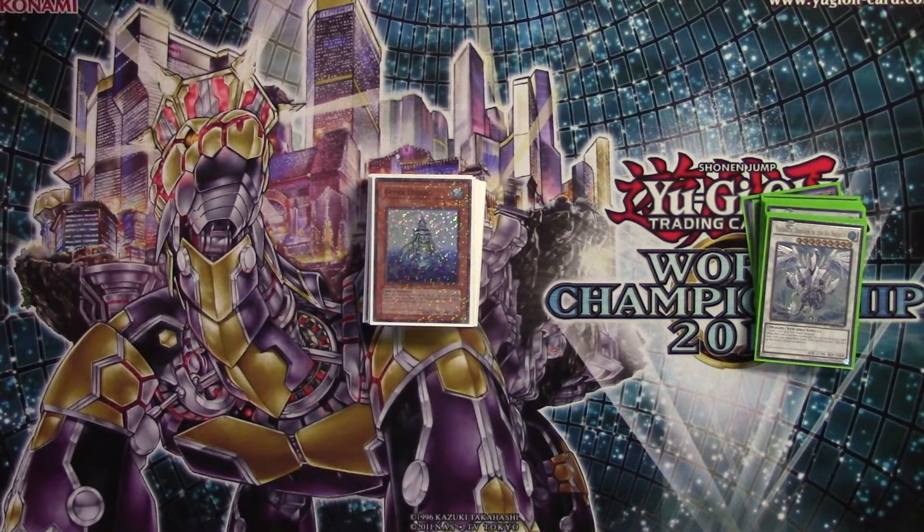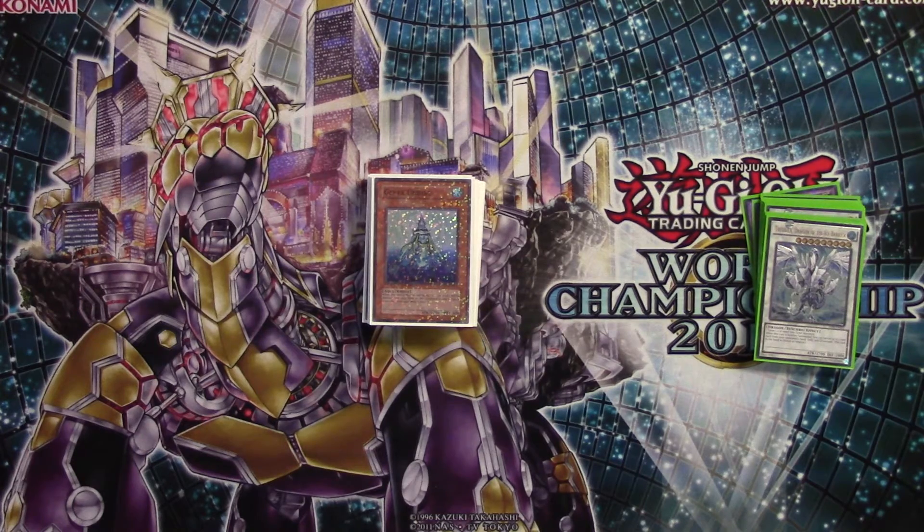Hey guys, TJ here with Tuff Deck Cards and Games, and today I've got a Water slash Mermail Atlanteans — whatever you want to call it — deck profile for you. This deck functions around the introduction of Neptibus, the Atlantean Prince, which came out fairly recently in Bosch.